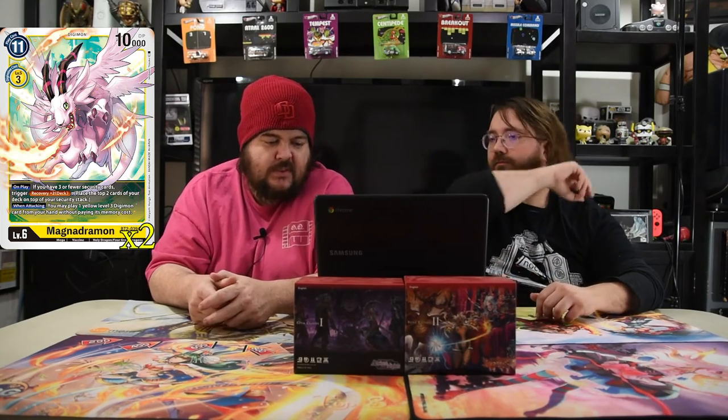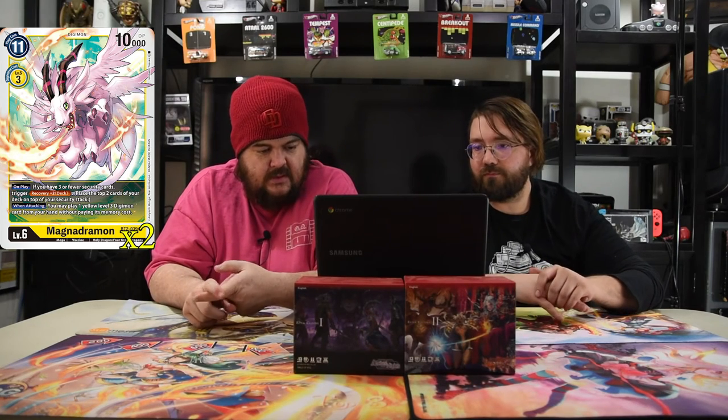Seraphmon is our level six — it costs 12, power is 10,000, but the Digi-Balls for three, which seems pretty cheap. When Digivolving, trigger recovery one. And your turn, when you have three or more security cards, this Digimon gets security attack plus one — so you're just destroying your opponent. Next up is Magnadramon — one of the most hated dudes in the game right now because he's super good. 11 cost, 10,000, Digivolves for three but you're pretty much not doing that. On play, if you have three or fewer security cards, trigger recovery two. And when attacking, you may play one level three Digimon from your hand without paying its memory cost. He helps you get free dudes and free security — just everything you ever need.